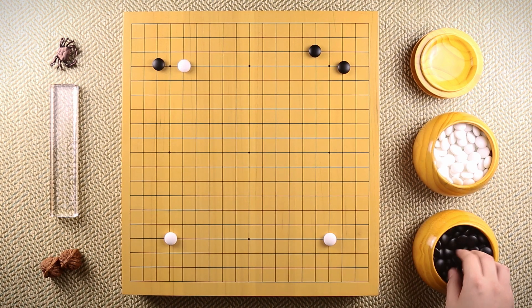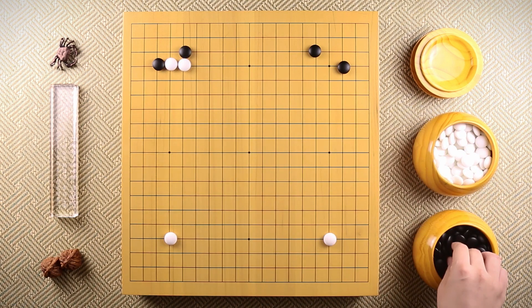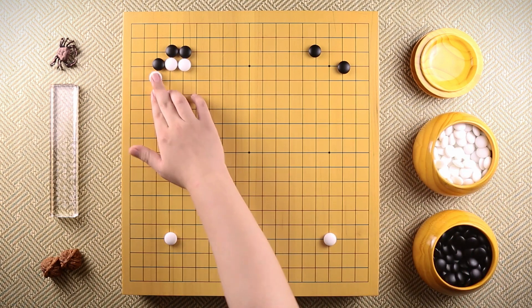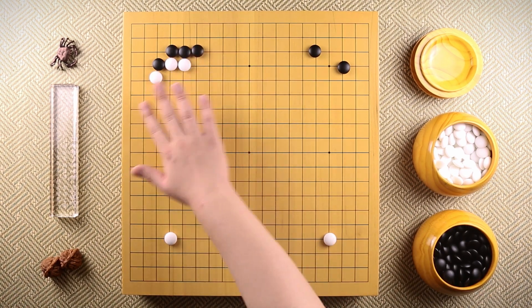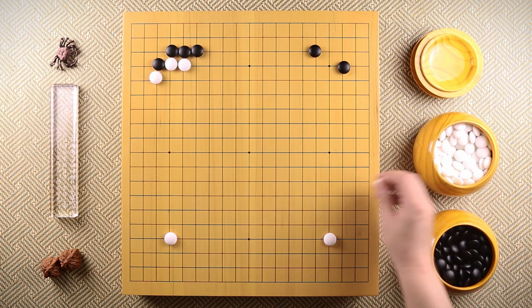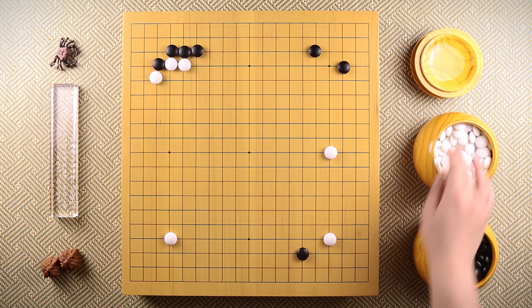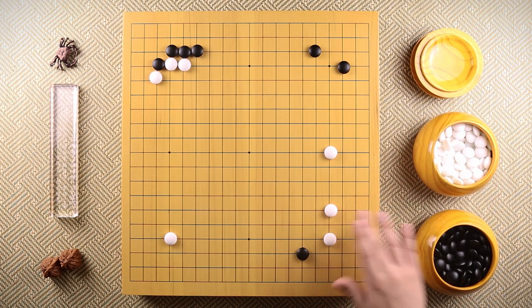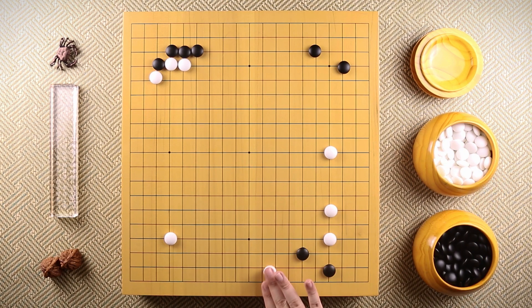Now it's white's turn. White immediately approaches the corner and attaches from the bottom, bumps, connects, and hanes. From here, Goseigen tries to turn it into an avalanche variation. White plays away from the corner and grabs a big point. Goseigen approaches the corner, white defends, slides into the corner, and pincers.